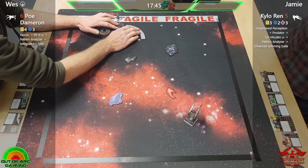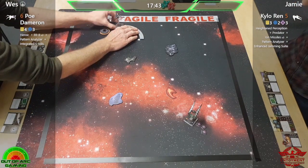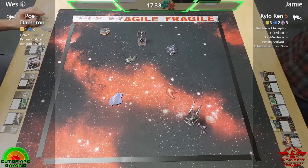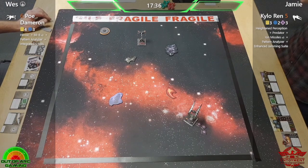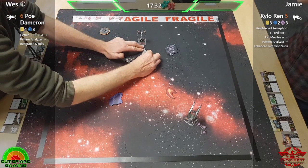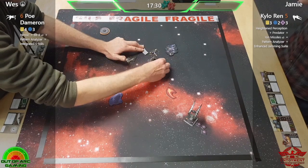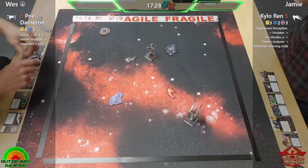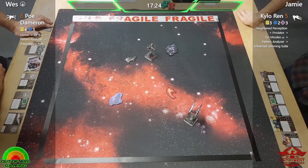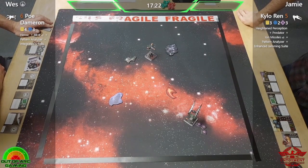So we have the battle of the sequels here! Kylo is the only force user of the 11 pilots in the tournament. Last season we had two force users; this season we only have the one. It's an interesting matchup — Poe in the T-70 is a scary prospect, and in the nicest way possible, that Whisper can be quite fragile.